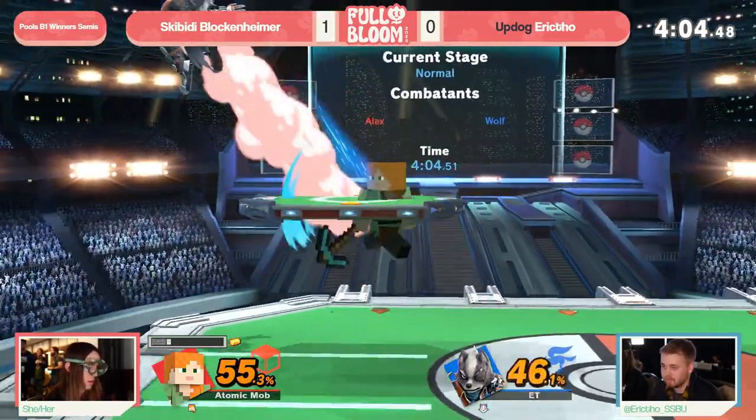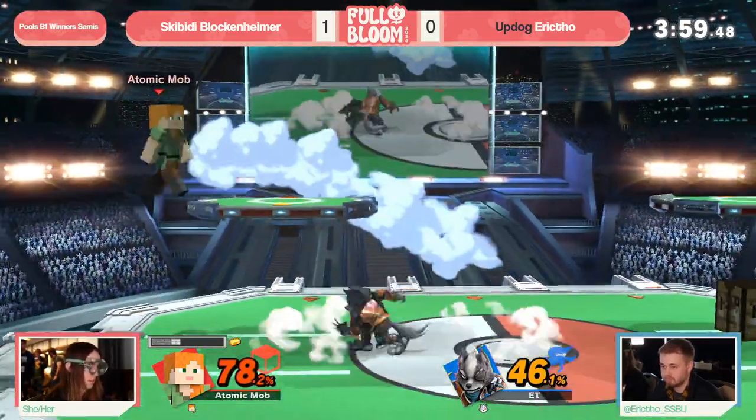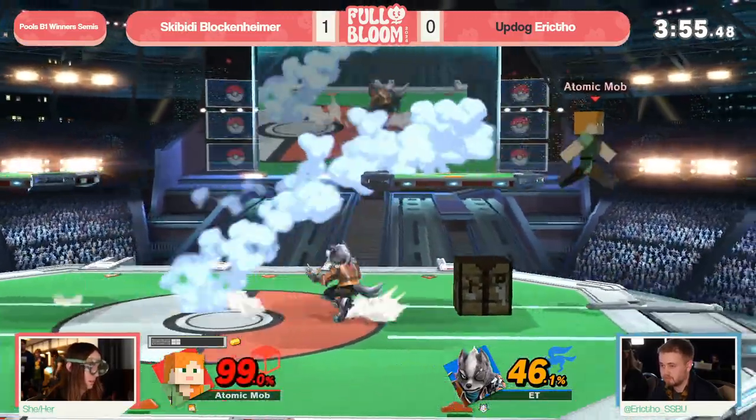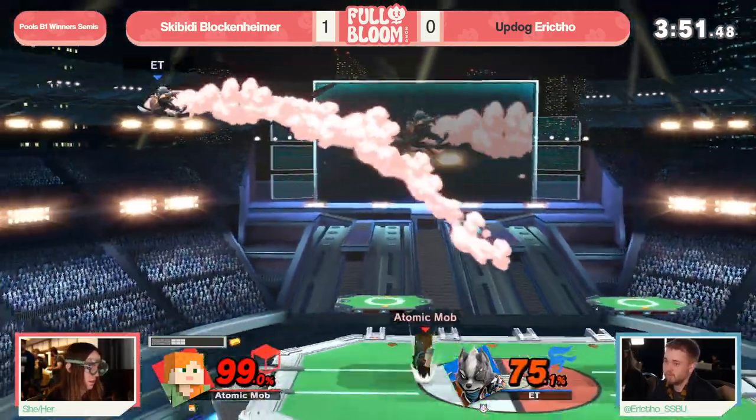Those jabs - Wolf fast fall - that's a lot of free damage, you just rack it up. You can see him run away, use the gun - let me get my 7%. Run away, maybe gun again, another 7%. You need to watch it because at this point, these little bits of damage are adding up.